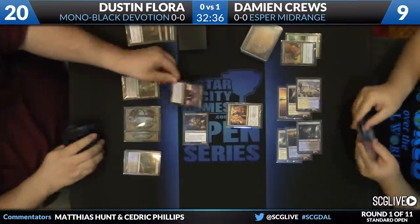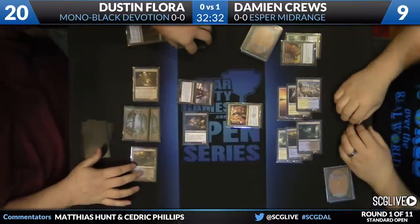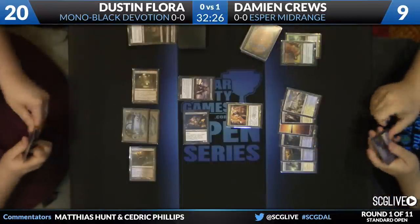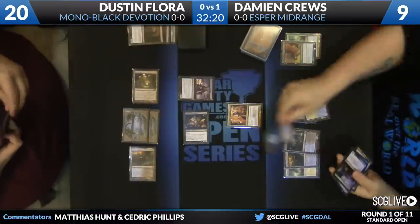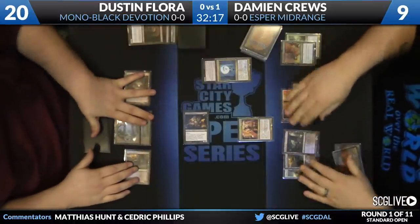Take a look at the board state here — a couple cards in the graveyard over there. An Erebos is going to hit the table right now. Actually, a nice trump to the Blood Baron, not allowing it to gain life. Cruz is going to untap. He's got a pretty nice mana base right now, access to all of his colors, Blood Baron in play. Looks like he has a Detention Sphere and some other cards in his hand. Flora has a Mutavault among those four lands, a Desecration Demon and that Erebos. Now here is a Detention Sphere to take care of the Erebos, which will turn the Blood Baron back on.